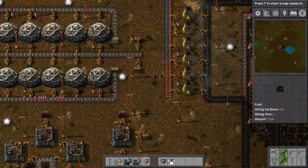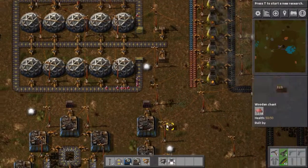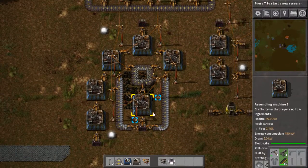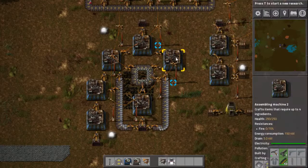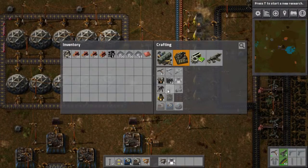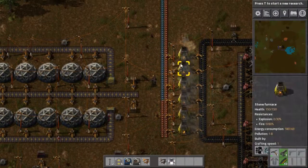Hello everybody and welcome back to Factorio. In the last episode we built the Science Pack 2 machine, and between episodes I upgraded everything up to Assembling Machine 2 and got the research done so we can make the next level of furnace.